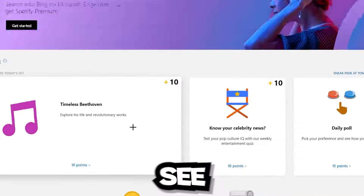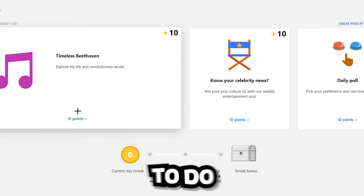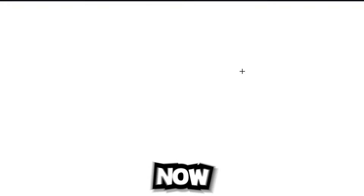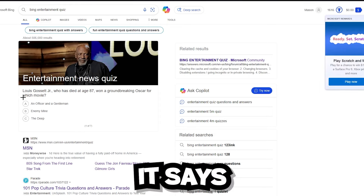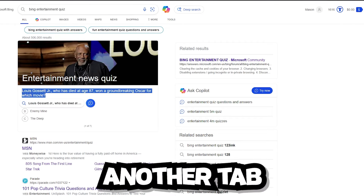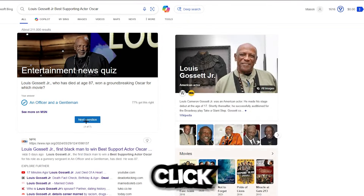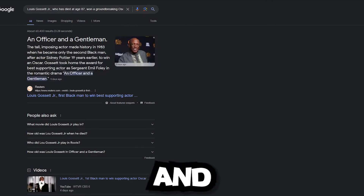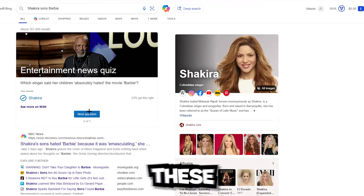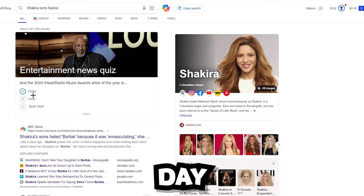Now that we're in here, I have 1,606 points. There's a daily set for you to do — click on one of these and it gives you 10 points. It then asks you a question, so you can open another tab, search the answer, click on it, and continue. Doing all seven questions gives you another 10 points — it literally takes just a couple of minutes every day.